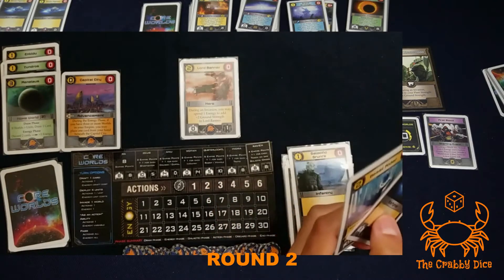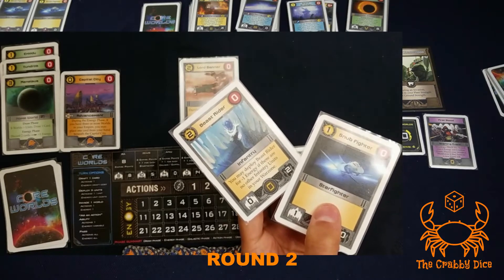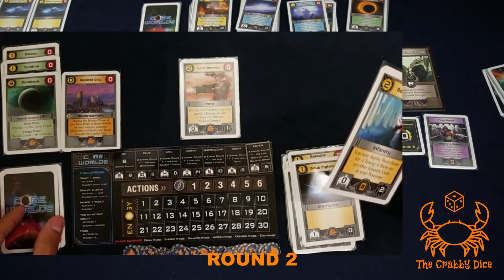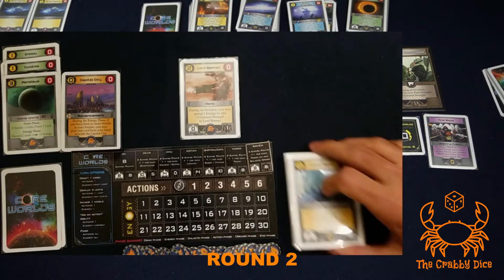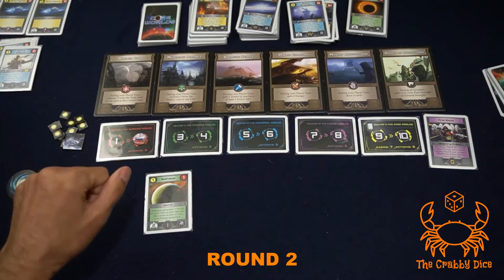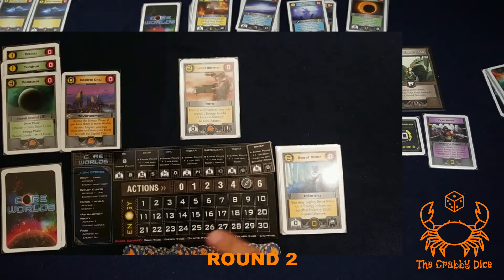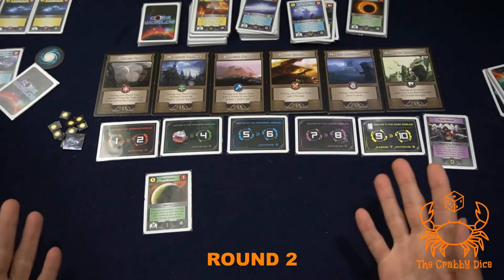Everyone discards down to one or zero cards. The beast rider is strong for one energy - a two strength military unit - but I want to cycle through my deck more to get special units out, so I'll discard him. End phase: move the token over, set everyone's actions to five. Ready for the next round.